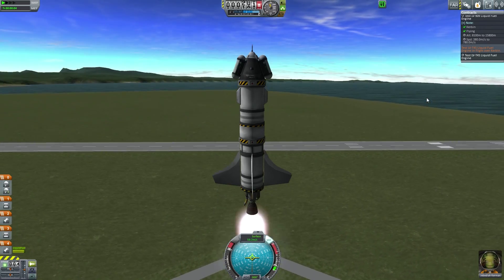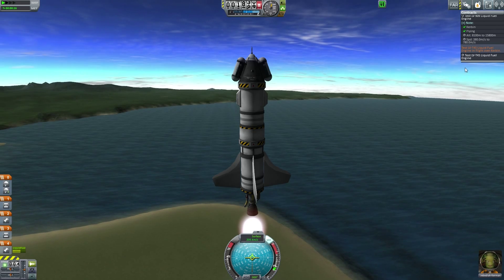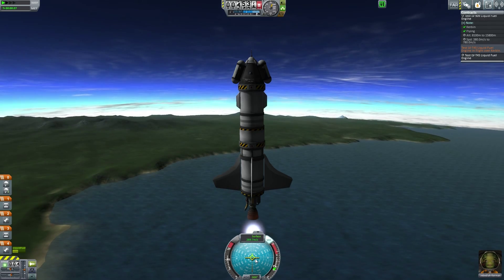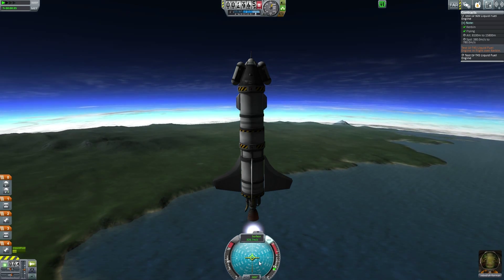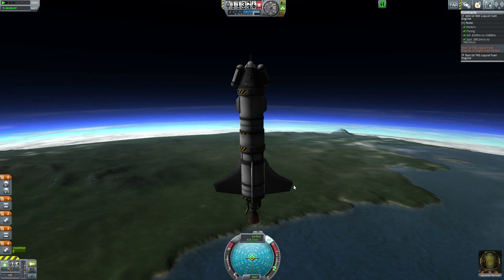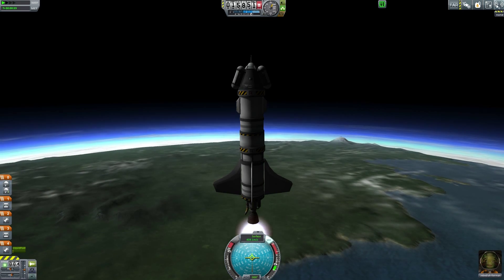So far so good - everything's working. We're at full throttle but I want to pull back the throttle a bit because I want to try to reach that speed margin and get to the right height - that should complete this contract, which we'll desperately need because we're running quite low on funds if we keep launching things unsuccessfully. We're at the point where we'll get it when we hit the altitude. Around 380 meters per second - did it? It still has not triggered. I don't know why it's not giving us it - I'll have to look into that.